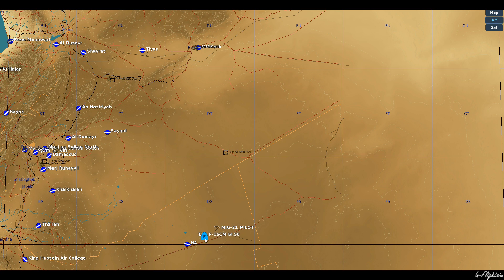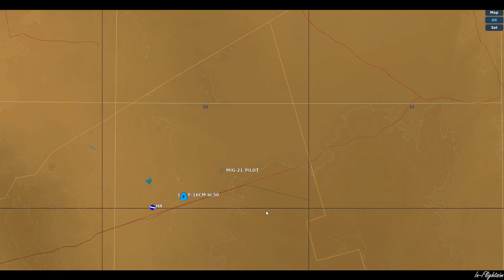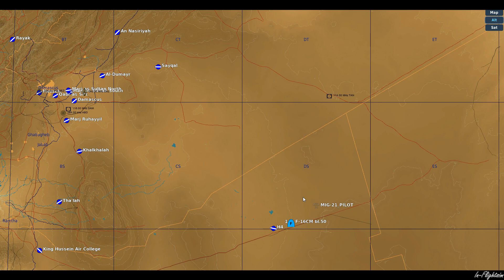Obviously, depending on what aircraft you select to perform the intercept will determine what they engage. For example, an F-16 will probably engage all types of targets because it has a gun for ground targets and missiles for air targets — and bombs too if loaded. An Apache, on the other hand, is probably only going to engage ground-based targets since that's what it's set up to do. I hope you found that useful. Let me know in the comments, and as always, please like and subscribe. I'll see you next time. Goodbye.